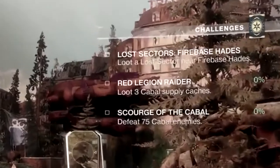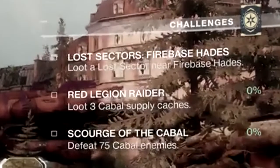Challenges! Bungie has added a new feature in Destiny 2 called Challenges. I don't know much about them at the moment, but you can see that they can be tracked when you pull out your ghost and they must reward you with some luscious loot. This Guardian has three challenges active: Lost Sector's Firebase Hades — loot a Lost Sector near Firebase Hades; Red Legion Raider — loot three Cabal Supply Caches; and Scourge of the Cabal — defeat 75 Cabal enemies.